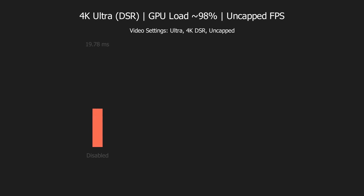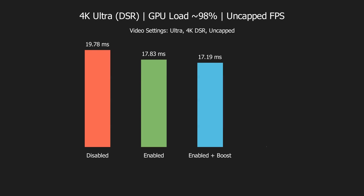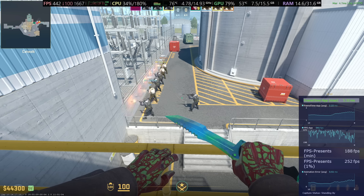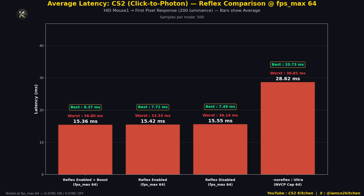I did conduct tests to simulate GPU load at approximately 98% — I set everything to Ultra, 4K, DSR, uncapped — and enabled and enabled plus boost did help. So it is a safe assumption that you should enable Reflex. Of course, you're not going to get 1100 FPS. During gunfights, smokes, and Molotovs, your FPS can drop below 100. Even if your average FPS doesn't drop, your real FPS will drop.